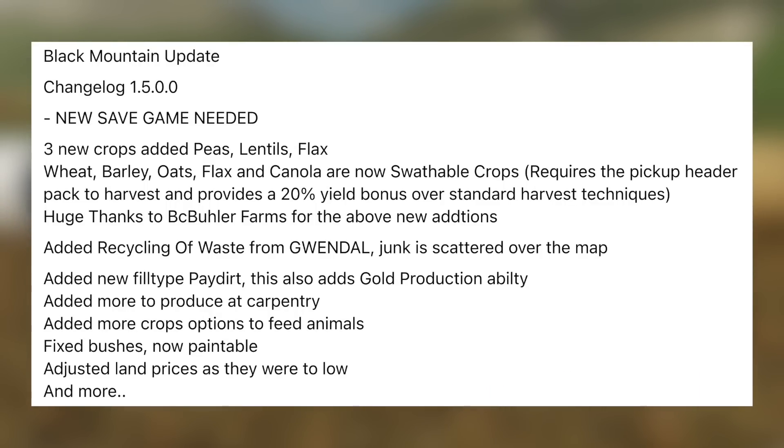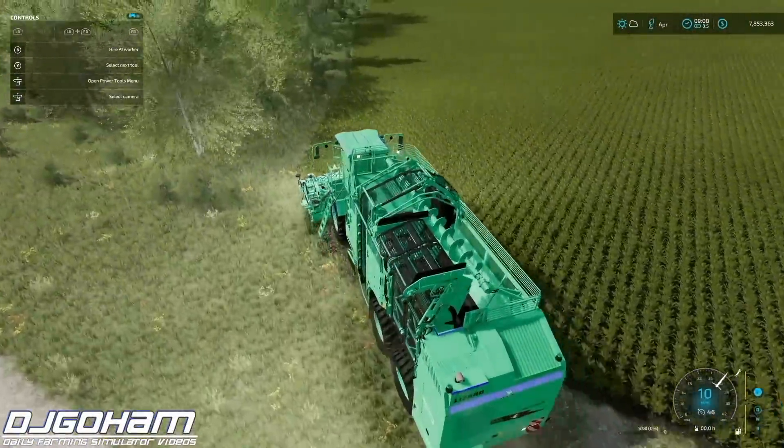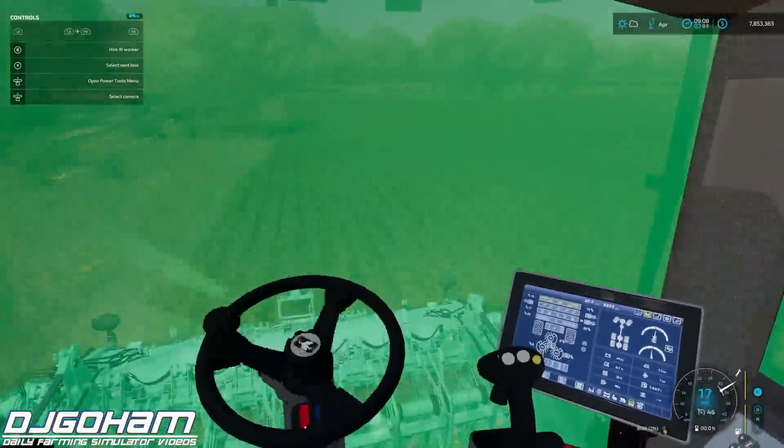Lastly today, we've got an extended changelog for Poor Boy's Black Mountain — this is going to be version 1.5. Three new crops are being added: peas, lentils, and flax. Swathable crops will include wheat, barley, oats, canola, and flax, with a 20% yield bonus when using BC Bueller Farms' swather pack. We also have recycling of waste featured, pay dirt added which opens the possibility of gold production, more produce added at carpentry, more crop options for animal feed, paintable bushes fixed, adjusted land prices which were too low, and other minor fixes and improvements.